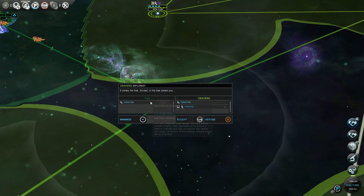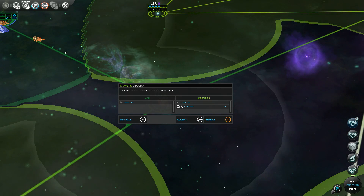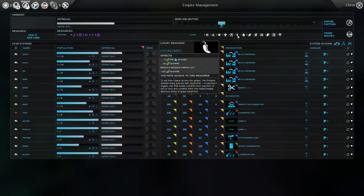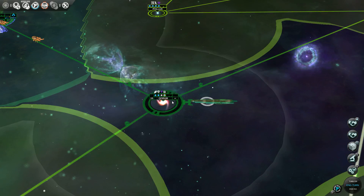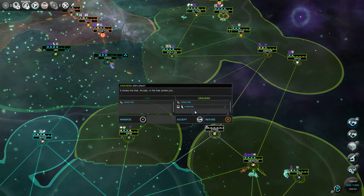The Cravers propose ceasefire and they'll give me Hydro Meal. How much Hydro Meal do I have currently? Two Hydro Meal would be 4% food on Empire, and if I could get one more Hydro Meal past that, we'd actually get a bonus 20%. Well, we've already taken over Quorum and I don't really want to attack the Cravers again, so I think I'll actually accept.